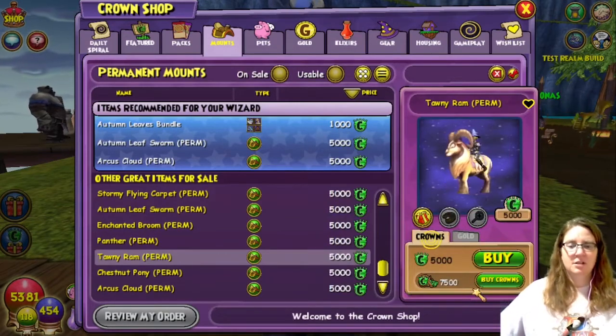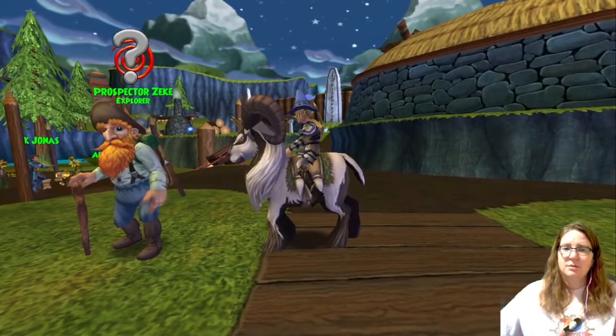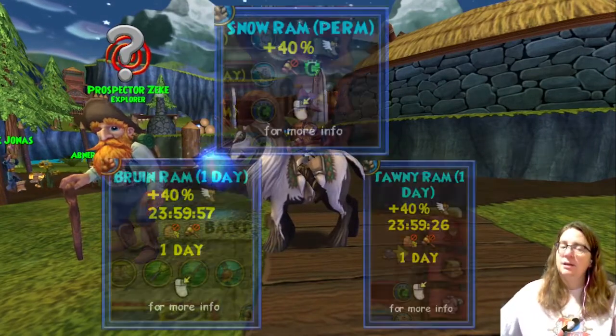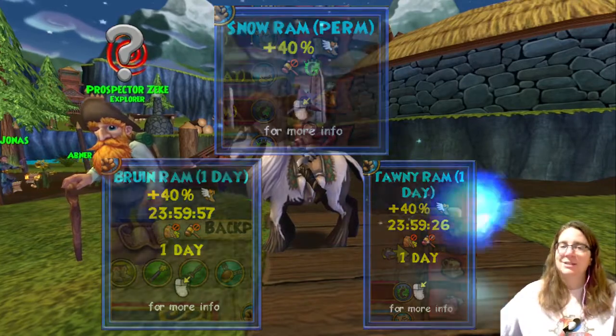I think it's kind of weird that they have such a big gap difference in their prices. The only versions of these mounts that don't come in a 40% speed boost are the one-day versions you get from various Wizard City bosses. Even the one-day versions that you purchase for gold from Zeke come in a 40% speed boost.